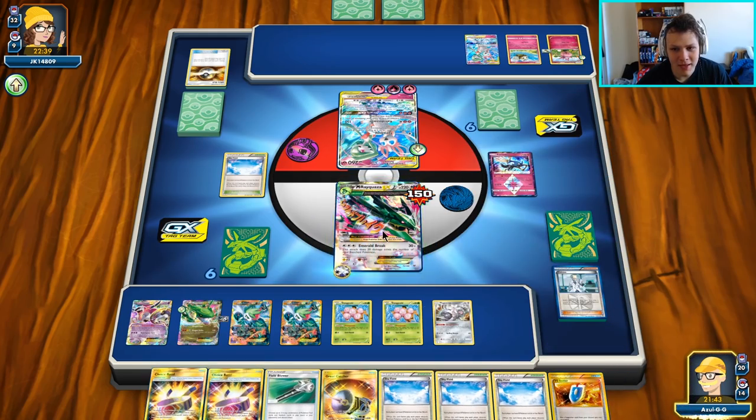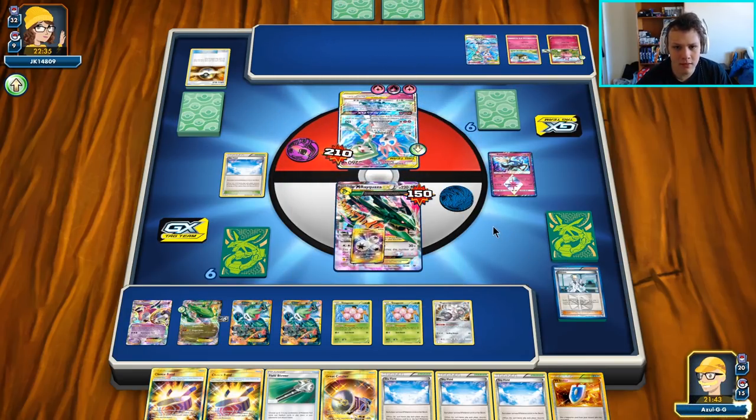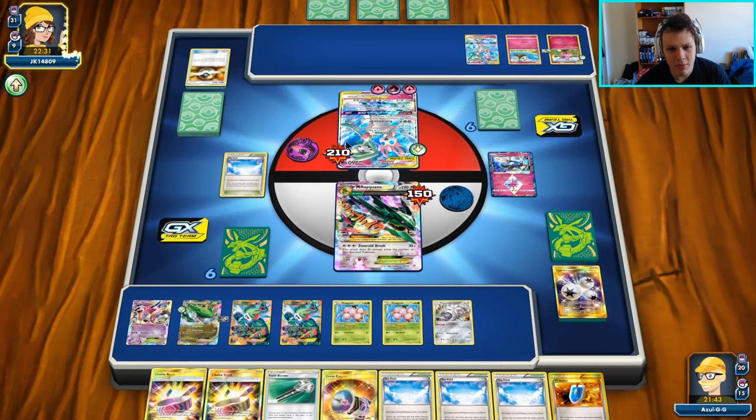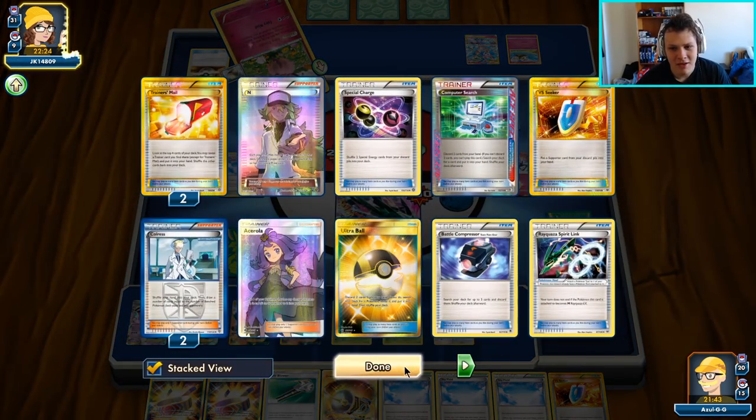We can go ahead and use this Magearna to save this Choice Band because we're not getting the one-shot, so we don't need that on the active. We're going to swing again for just short of the knockout. If we had the Choice Band on there we would have been hitting for 240. If we had one more bench Pokémon it would be 270 for the KO. We are a little short once again and we're going to have to come up with some more damage on these next couple turns.